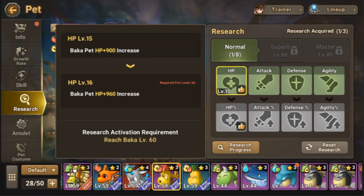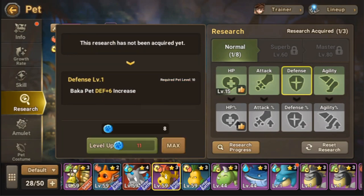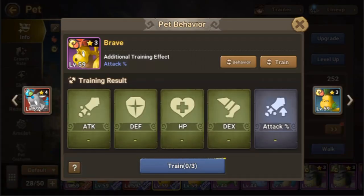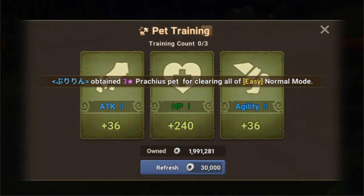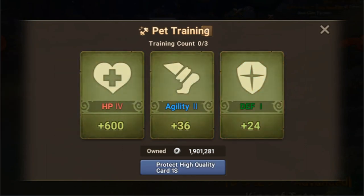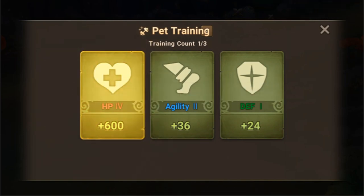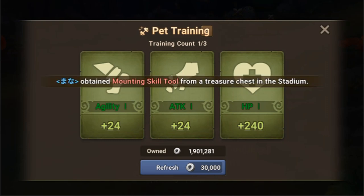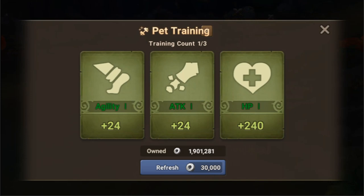I think we should add defense, but we don't have the pet coins, so we'll get those later. We can also train it — in training you spend stones to refresh the training cards. I suggest you don't stop refreshing until you get the red one, which is very useful. Since we're doing 6% of the HP, we're adding 36 points of heal to the skill. Let's continue refreshing — hopefully we'll get another red HP card.